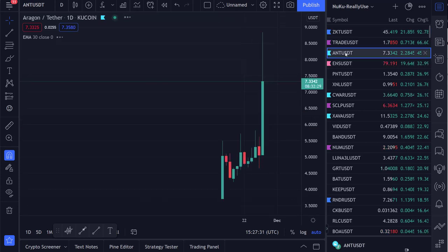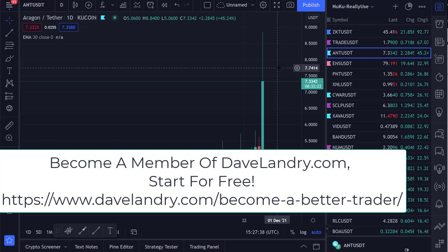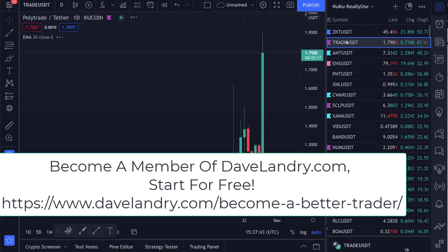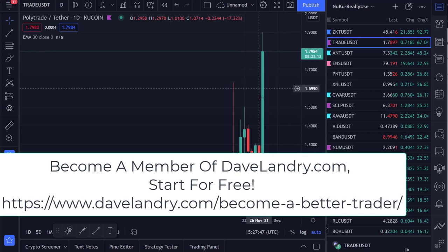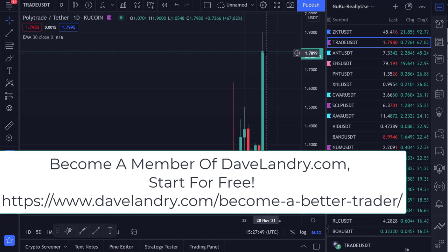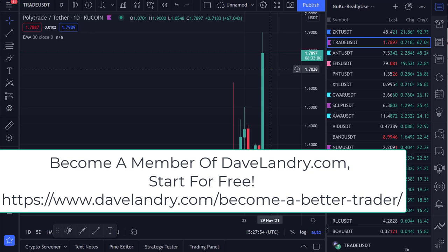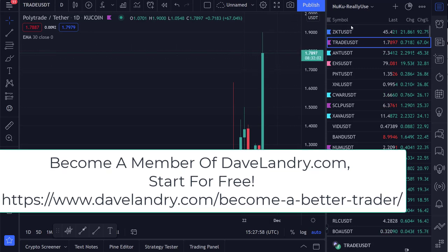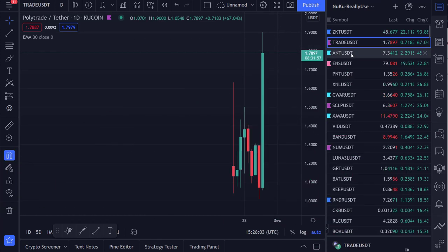For instance, yesterday I got into ANT and it rallied 20%. I have my stop at breakeven on that one. You're basically just looking to get in, and sometimes you're getting a little late. I just got in this one a few minutes ago because I was jockeying for positions and missed the initial move. Sometimes while you're asleep, these big moves happen and you miss them. I'm underwater on this one because I bought at nosebleed levels, but it's a small position so I'm not too worried.